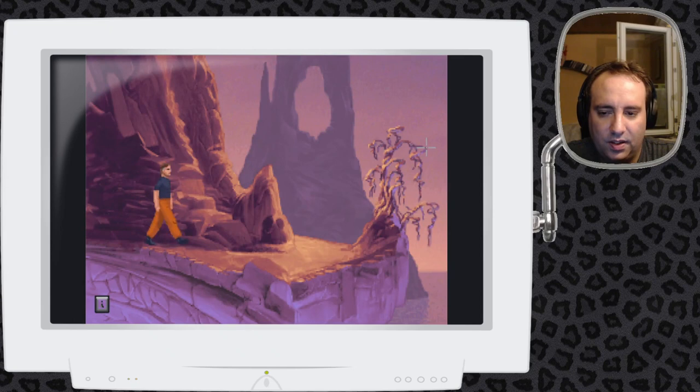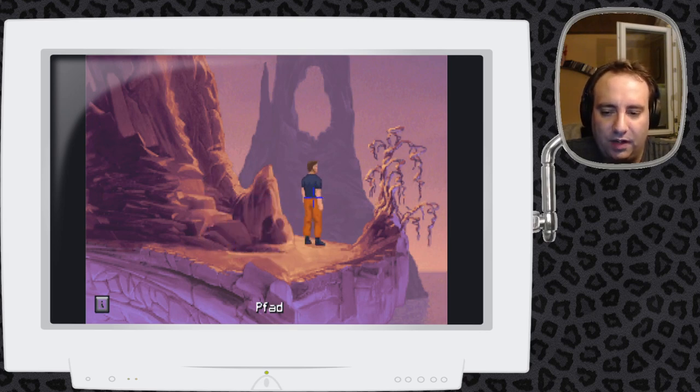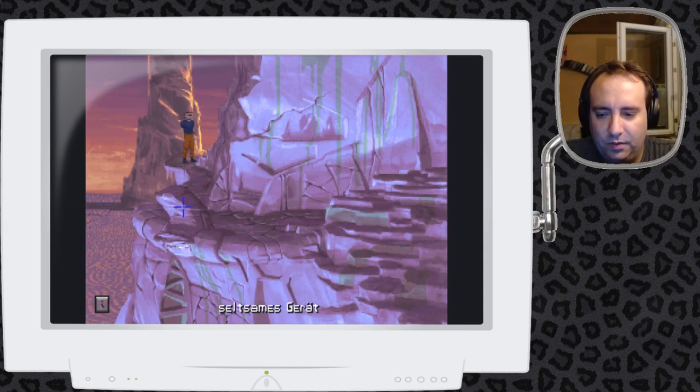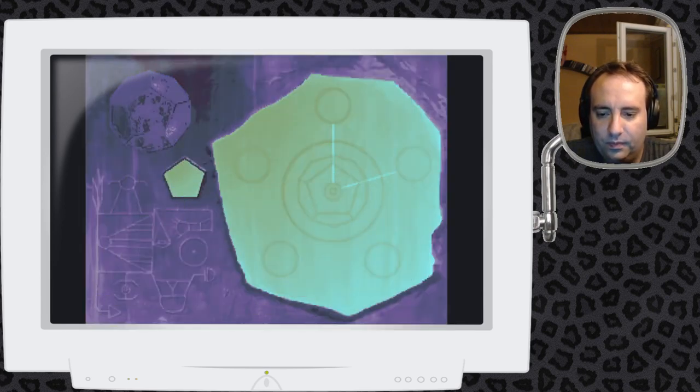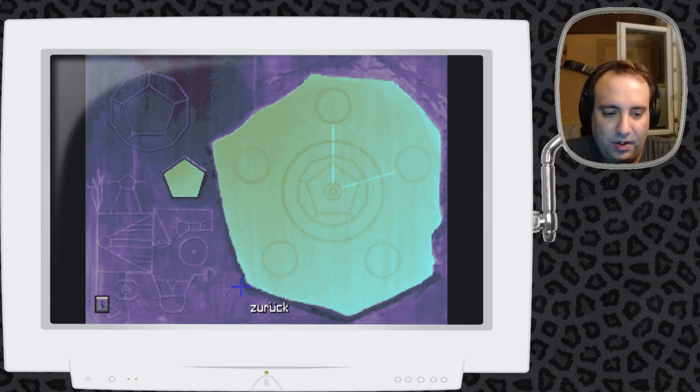Ganz gemütlich geht er da empor. Hier haben wir auch wieder ein sehr schönes Bild – im Vordergrund einen Totenbaum, im Pfad eine Steinplatte und einen Felsen mit einem Loch drinnen. Und ich glaube, dieser Felsen mit einem Loch sollte euch noch bekannt vorkommen. Da war doch in dem Museum so eine Animation zu sehen mit einem Felsen, einem Loch und irgendwelchen Mondphasen. Hier ist also wieder die Lichtbrücke – machen wir sie erstmal an. Die erkennt man immer an so einem Ding mit einer Linse. Und die scheint auch kaputt zu sein – bei dieser Lichtbrücke ist wohl gerade die Garantie abgelaufen.